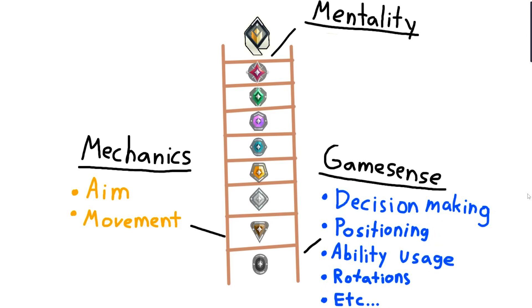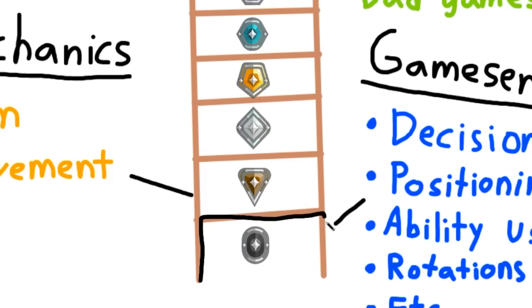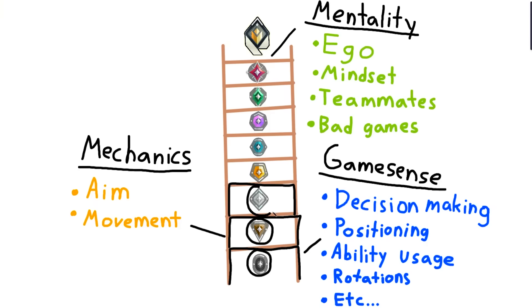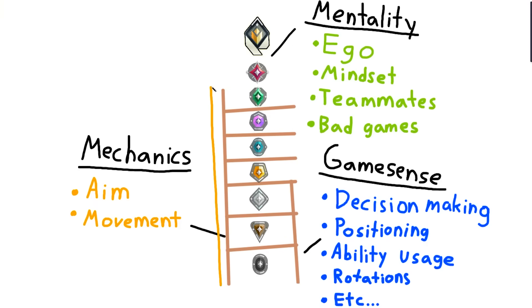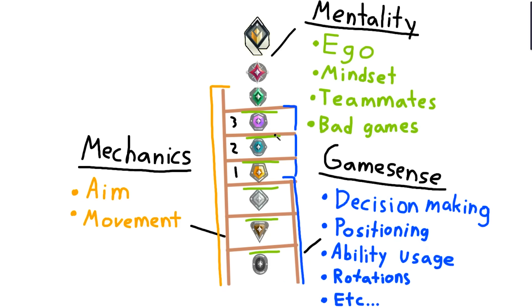The bars going up the middle represent your mentality, which refers to your ego, your long-term mindset, your attitude towards your teammates, towards bad games, etc. The key idea is that you need to develop all three skills to move to the next rung of the ladder — to the next rank. You might have mechanics built up to Ascendant and mentality built up to Diamond, but if your game sense is stuck at Silver, it will be extremely hard to rank up past Silver or Gold. But if you manage to catch up your game sense and improve it to a Diamond level, you will automatically go up three rank divisions, because the constraint has been removed.